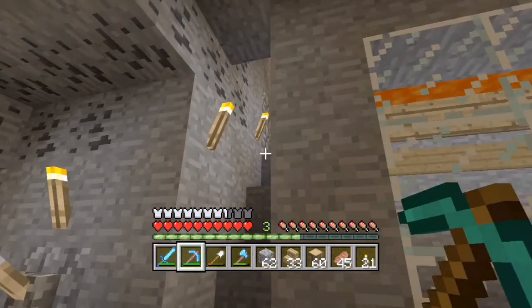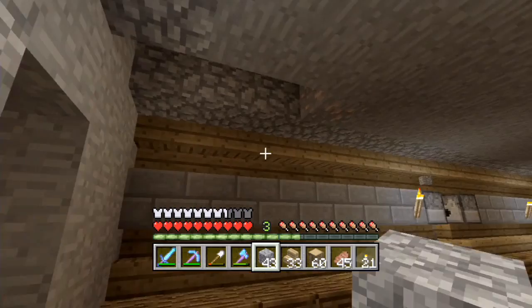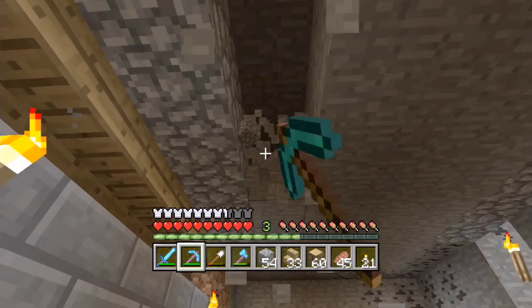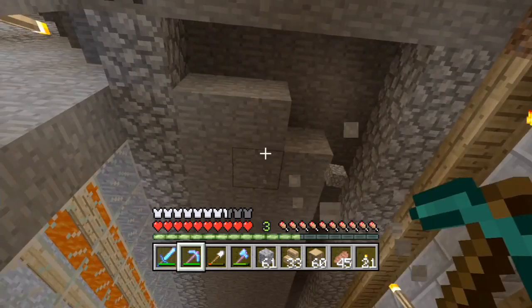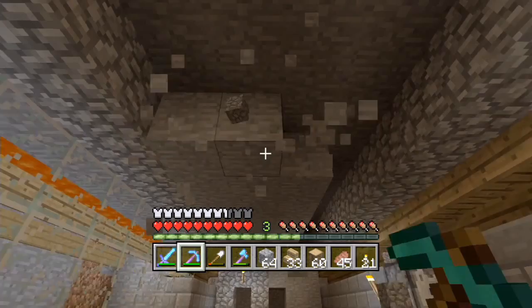Something I was thinking about - I wanted an underground village. When it was episode one we came across the ravine in the snow biome, which is why we picked this location nearby, because we thought the mineshaft might lead here, which it did luckily. That ravine nearby is completely enclosed - there's no opening to the surface, it's like an underground ravine. I was thinking about building our village in there.